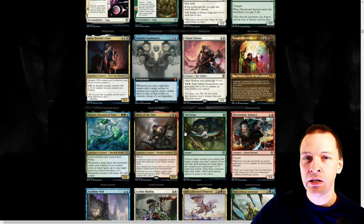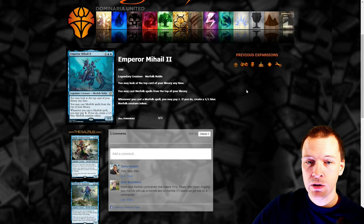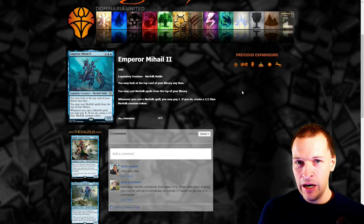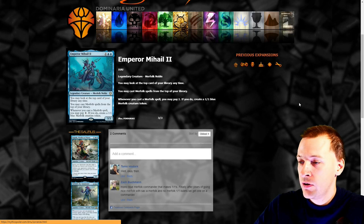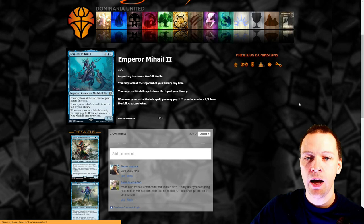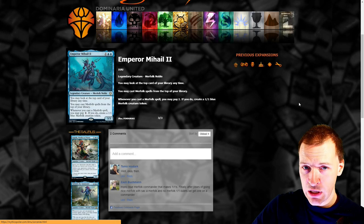We have a merfolk tribal commander — you may look at the top card of your library at any time, and cast merfolk spells from the top of your library. Whenever you cast a merfolk spell you may pay one; if you do, create a blue 1/1 merfolk creature token. This is perfect synergy with Vodalian Hexcatcher — sacrifice merfolk to counter spells. However, merfolk spells in CDH are just very bad. Casually it will be strong and quite oppressive; in CDH it just won't really translate, but it is card advantage if you play a high amount of merfolk.